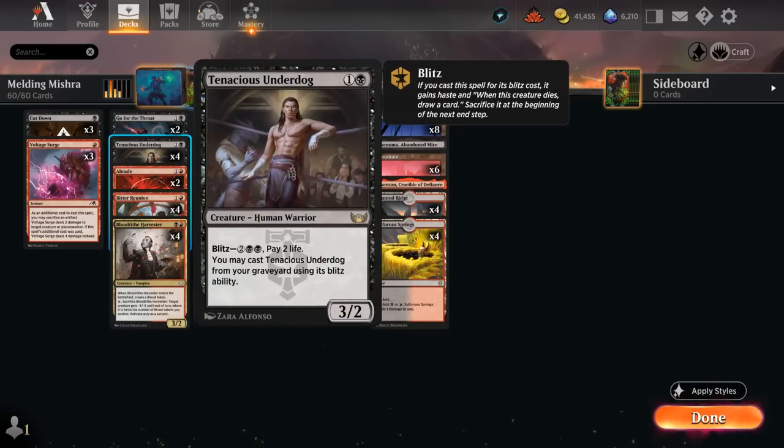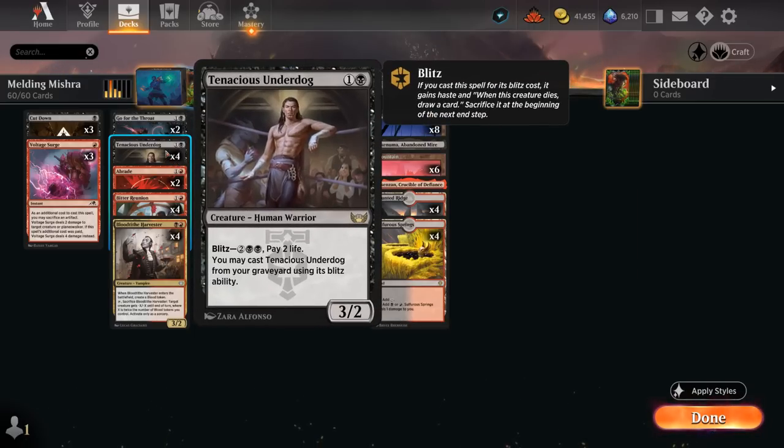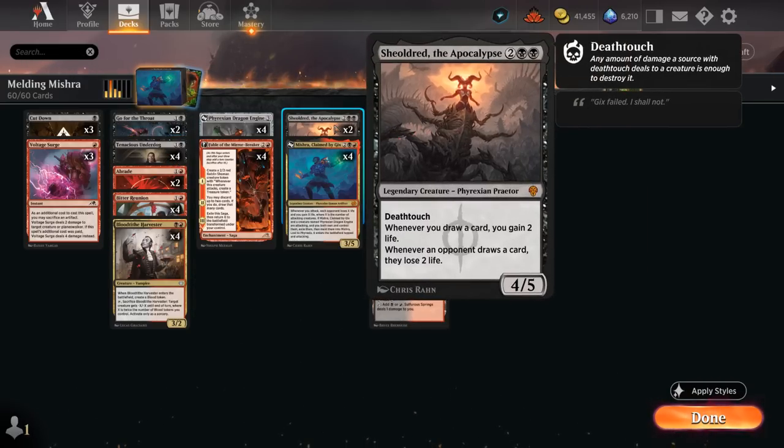We also have the full set of Tenacious Underdog — another card we don't mind discarding since we can blitz it out of the graveyard for 4 mana and 2 life, entering with haste, and when it dies we draw a card, so it's another great source of card advantage. With Mishra draining and gaining life whenever we attack, it can make up for the life lost from blitzing Underdog. We also have 2 copies of Sheoldred the Apocalypse, which rewards us for drawing cards by gaining 2 life each time — great with Fable and Bitter Reunion — and drains the opponent for 2 whenever they draw, acting as another finisher that can win without the meld.